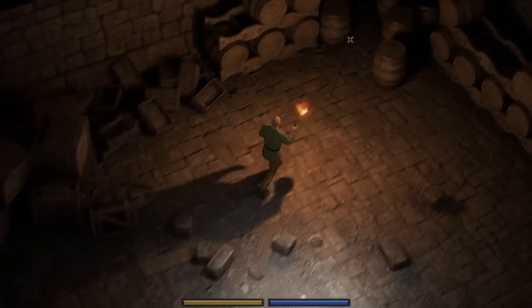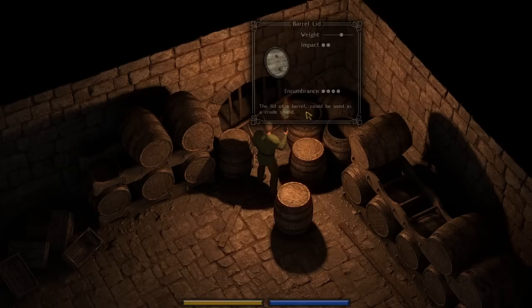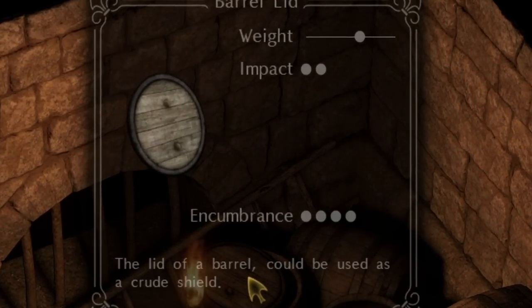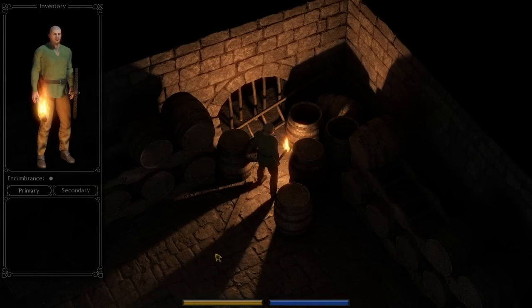They don't know my name, but they sure as hell will when I dunk on them. Our best friend is going to be this barrel litter right here, which allows us to do just that — for protection, for offense, for bashing, and for grappling. This is going to be our bread and butter. Let me slap this bad boy on right now, and we're basically ready to beat the game.